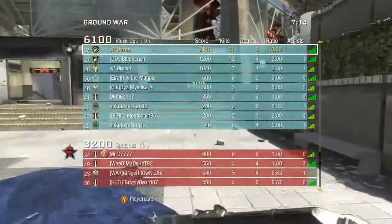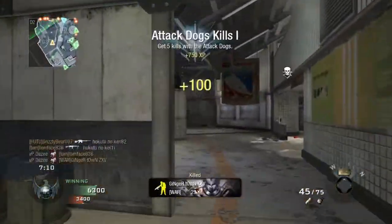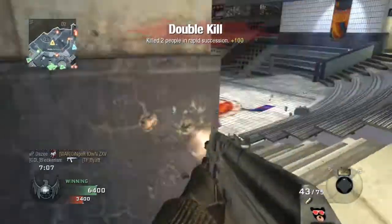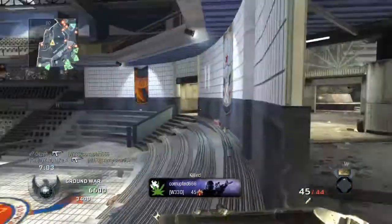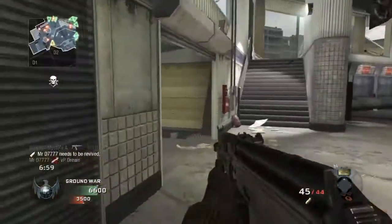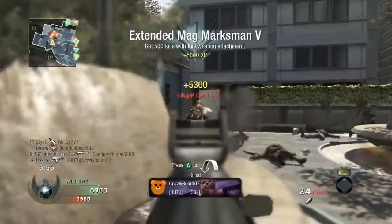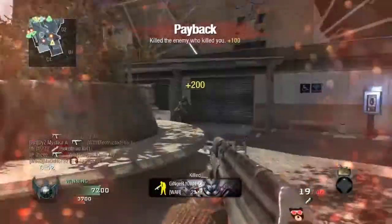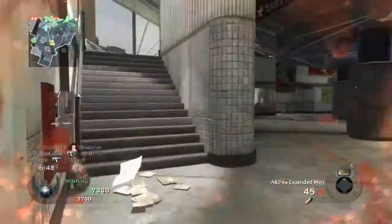The class setup I would use whilst playing Domination on this map is as follows: AK-74u with extended mags, Python with a speed reloader attachment, Semtex, Willie Pete, and Claymore. Perks would be Flak Jacket Pro, Sleight of Hand Pro, and Marathon Pro. If I wasn't playing Domination I would change Flak Jacket to Lightweight — Flak Jacket is a huge advantage in Domination and is worth using.